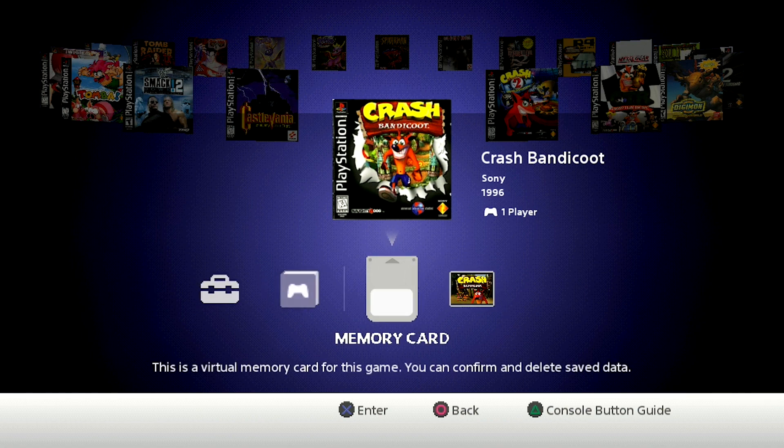Let me know down below in the comments if you have any questions or concerns. Let me know if this is something you would do — having the ability to load 20 games onto the internal memory of the PlayStation Classic without needing a USB drive for Project Eris or AutoBleem. You pick your 20 favorite games, they're on your console, and that's all you need to worry about. Be sure to give the video a thumbs up, and thank you so much for watching — I'll talk to you guys again real soon.